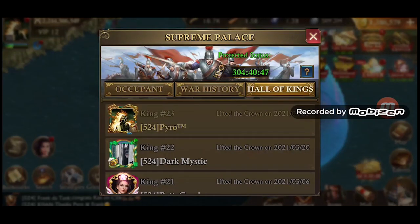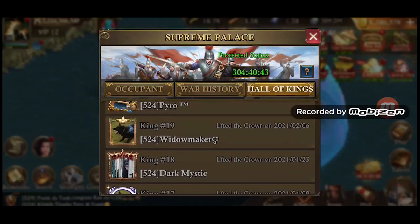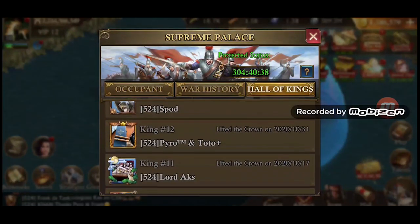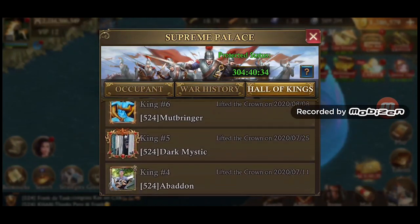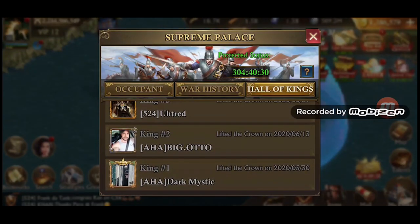If you go to your throne and click crown status, then go to hall of kings, you can see all the previous kings from your kingdom. As soon as the crown is assigned, the player who becomes king will have their name, photo, and accolade forever shown in the hall of kings, the exact same way as it was first added.